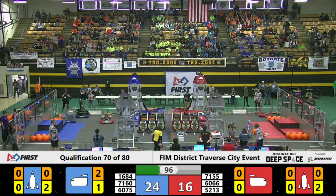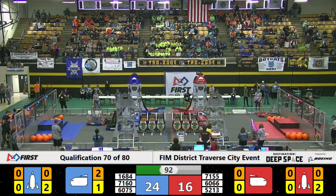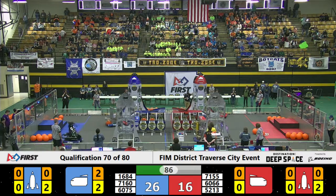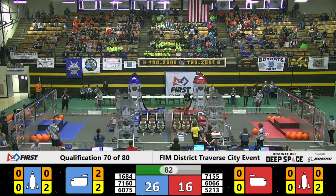Blue alliance 6075, nicknamed El Zorro, sporting a black and yellow pattern with that trip ramp designed to help robots drive up. We saw it happen once or twice yesterday — we're hoping to see it a little bit more today.